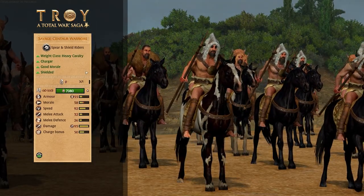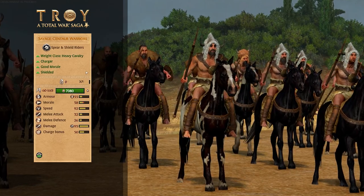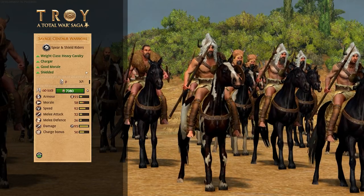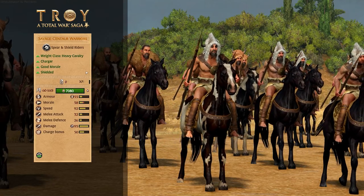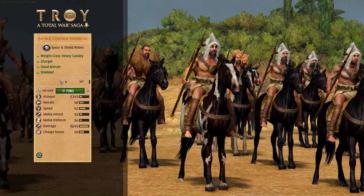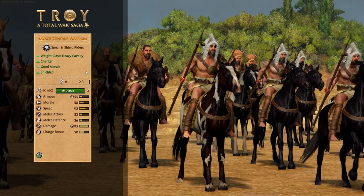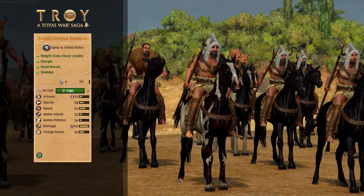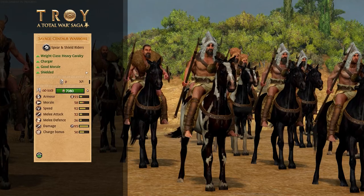And finally, Savage Centaur Warriors. These are a mythical unit, obviously playing on the mythology of centaurs — half horse, half man. These are just tribal looking men on horses, just like any other cavalry in a Total War. But in Troy there isn't a lot of cavalry — there's only these few mythical options. They've got decent damage and a nice charge bonus, but not a ton of melee defense, so don't want to hang around in combat for too long. They are very much a shock cavalry, going to be great for running down archers and skirmishers as well as hammering the backs of enemy front lines for that hammer and anvil. A mythical and rare unit in Troy — you're going to have to use it well if you want to make the most of them.